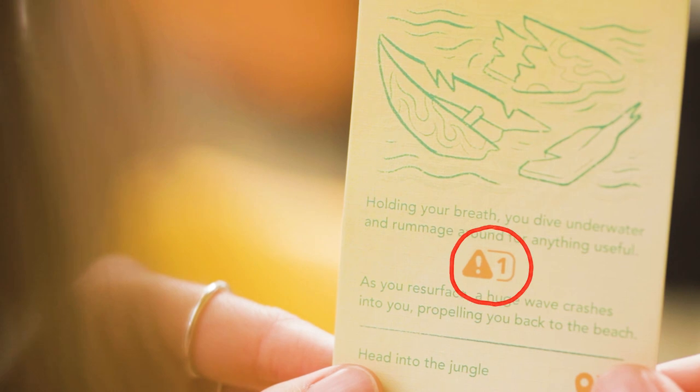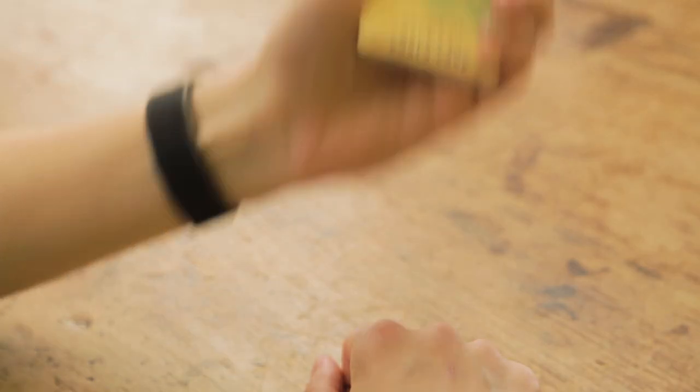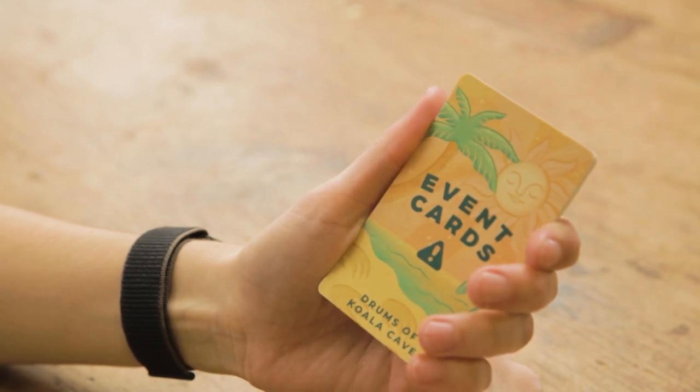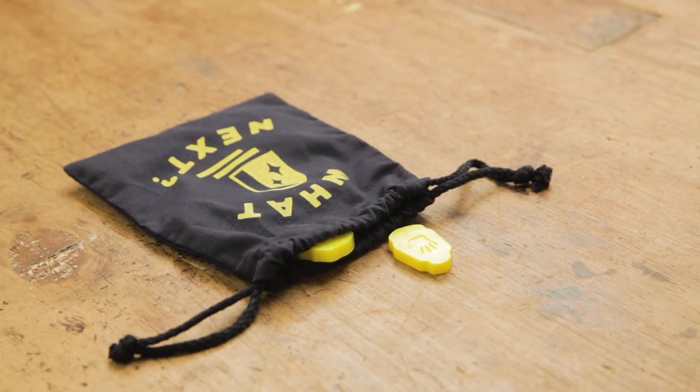While you're reading the location card, you might see an icon that looks a little bit like this — this is an event icon. If you see one of these in the middle of the card, the reader must pause the story and carry out the event straight away. Event cards feature physical challenges that you'll encounter throughout the adventure. The main types of challenge are shape build, puck push, and item search.